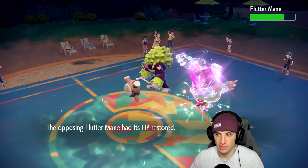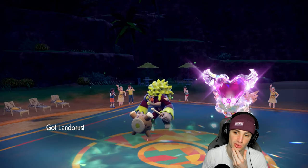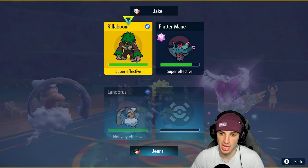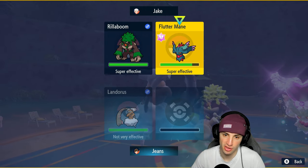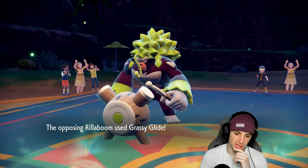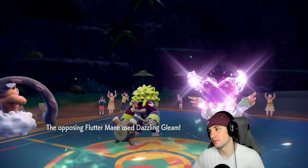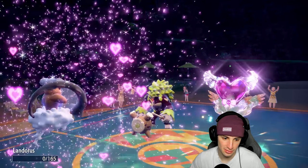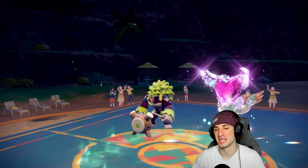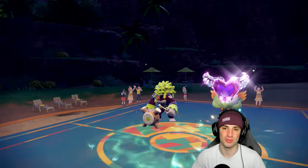Landorus has Sludge Bomb, Sand Storm, Sheer Force, and Life Orb — just massive damage. I need to go after Flutter Mane. Rolobom is minus one. If I can get rid of Flutter Mane the rest should be manageable. Nice chunk of damage flies but Dazzling Gleam KOs me. Flutter Mane is just too good — especially with that Fairy Tera. GGs to our opponent. We end up losing match number one.